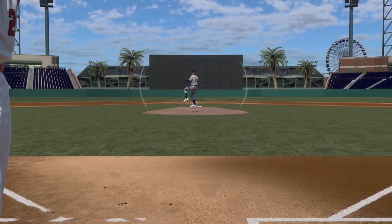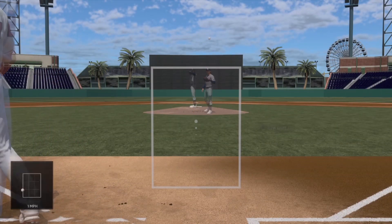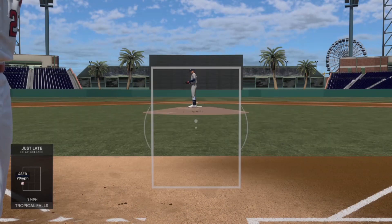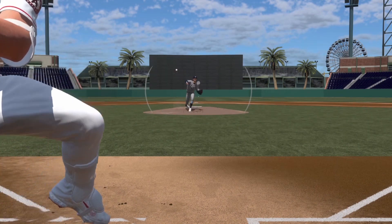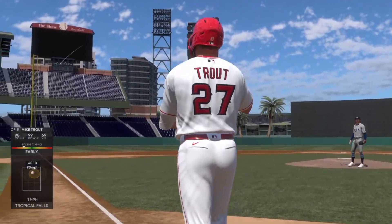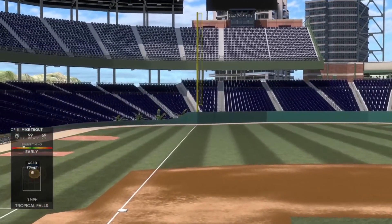We're on legend, so the PCI is pretty big for a legend PCI — it makes you feel more comfortable. This would not feel like a legend PCI if you used a regular setup with both inner and outer, or just the inner. But with the outer only, it makes you feel like you have a better shot at hitting the ball.